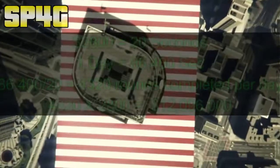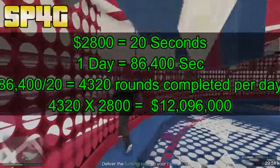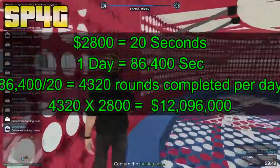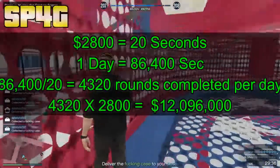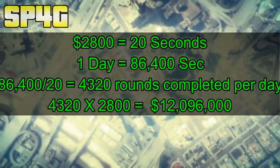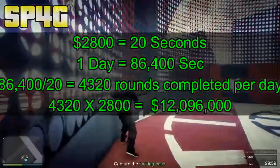Now for the real math: on average you make 2,800 dollars per 20 seconds — sometimes 19, sometimes 22, but average 20 seconds. The amount stays consistent at around 2,863 dollars but we'll count as 2,800. In one day there are 86,400 seconds. Divide 86,400 by 20 and you get 4,320 rounds per day. Multiply 4,320 by 2,800 and you'll be making 12 million dollars on GTA 5 Online per day.